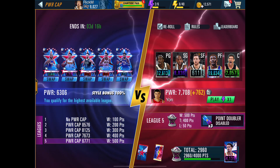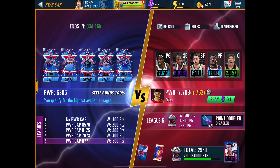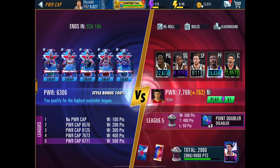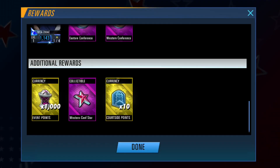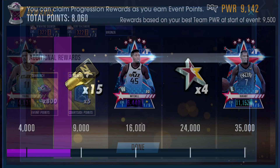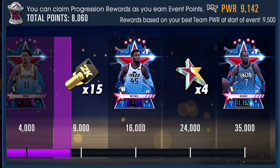If you want to play less games and finish early, you obviously want to play League 5. As you can see, I did finish Gauntlet from the last event, so I have 100% style bonus — every win gives you 1000 points. If you draw, you still get 800 points. And for this event, we only need 35,000 points for KD.